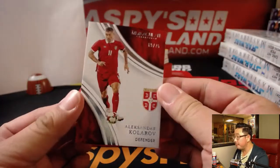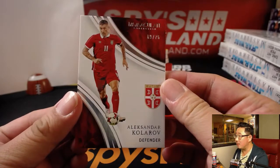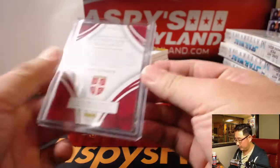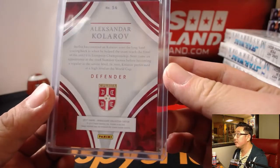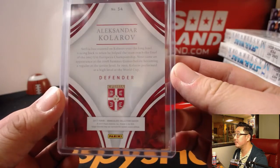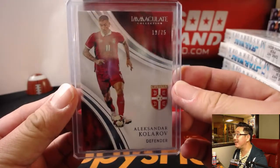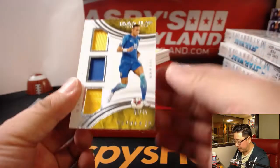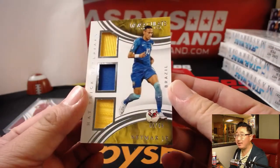We'll start off with Alexander Kolorov, defender — Manchester City, maybe? Nice. 19 out of 75. So number nine, Andrew Phillips. Hat trick materials, triple relic — Neymar. Nice. Four out of 49.